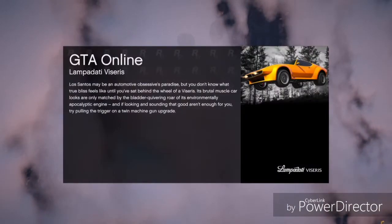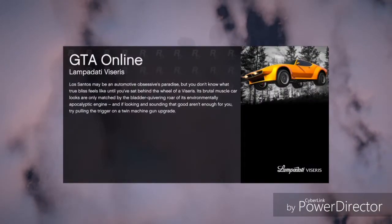Once you quit the job, you should respawn on the ground with the duffel bag on. Then what you want to do from there is just go and save it. Go to your apartment — you can't go to a clothing store because it won't save — so I suggest you go to your apartment or your CEO building and save the outfit.